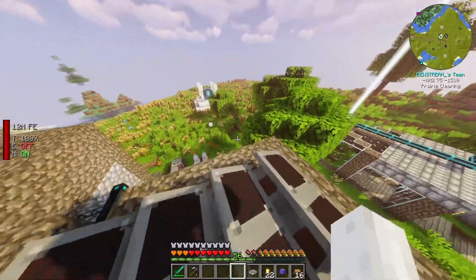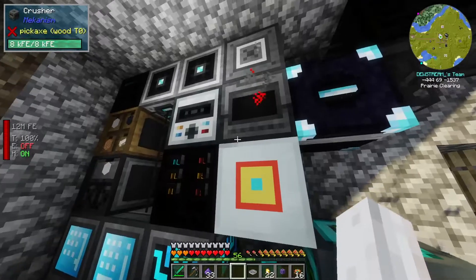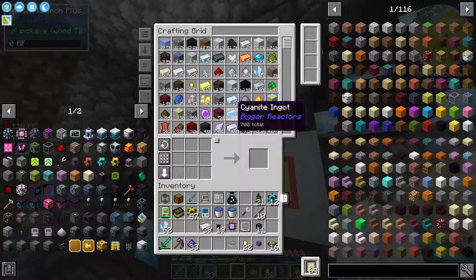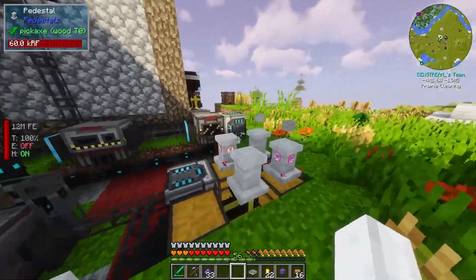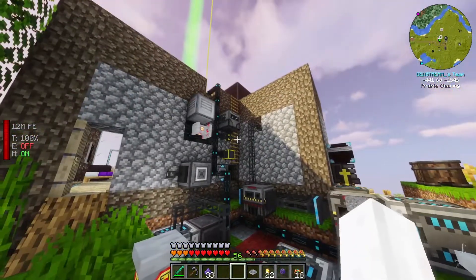Then if we grab our fluix dust from this guy — boom. But this needs to be quartz glass. Okay, so we're going to have to also crush some normal quartz. You know what, I was going to just take off this furnace upgrade and just let that crusher do its thing.